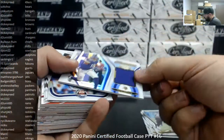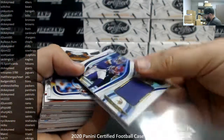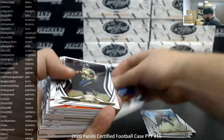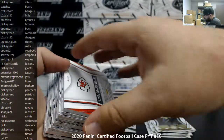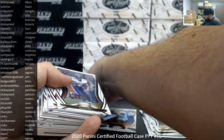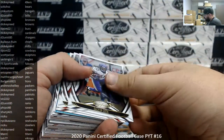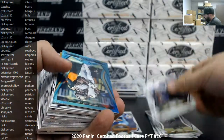Justin Jefferson, new generation jersey for the Vikings, going to BCK 77. This one is thick AF — I'm going to hold this off for a second, guys. It's Clyde Edwards-Hilaire for the Chiefs — that's the RPA, but this card is pretty thick, so I'm going to wait until I finish this box and then show it.